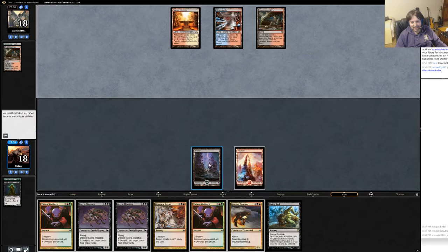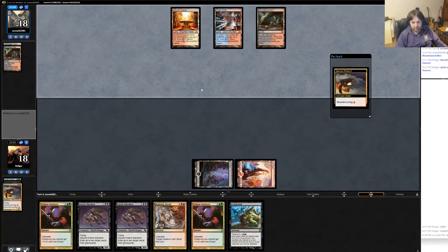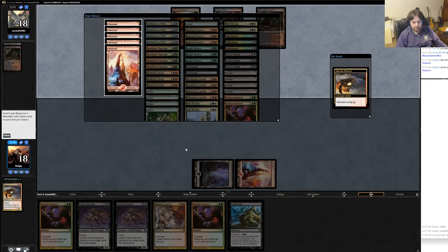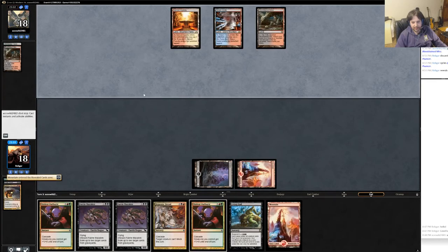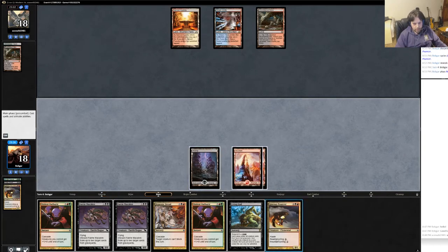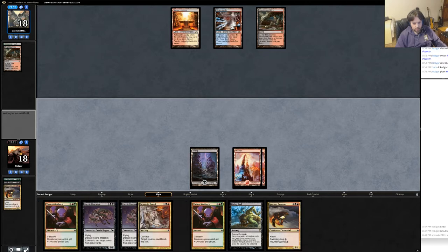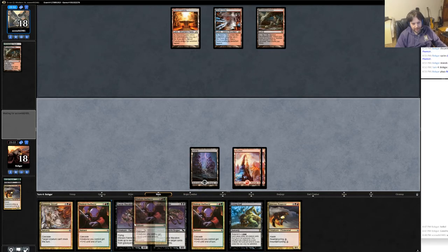Not looking good. I'll cycle this one — Mountain Cycling, which is what I wanted. Although it does mean I can't play Fairy Macabre for free, which might be bad. If he has the counter, I feel pretty bad about that. Play the Mountain. I've got another Cycler. I don't really feel the need to try to go off here — he's not pressuring me at all. I can just cycle this for a Swamp at end of turn. I also can't go off because I don't have green mana.